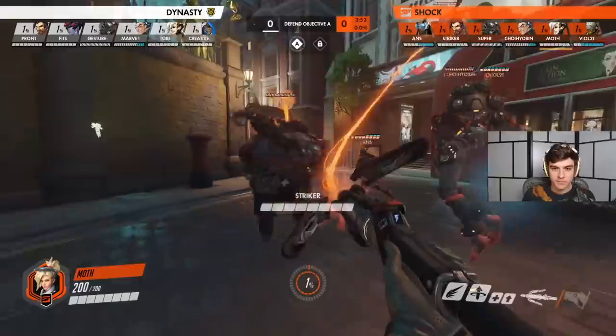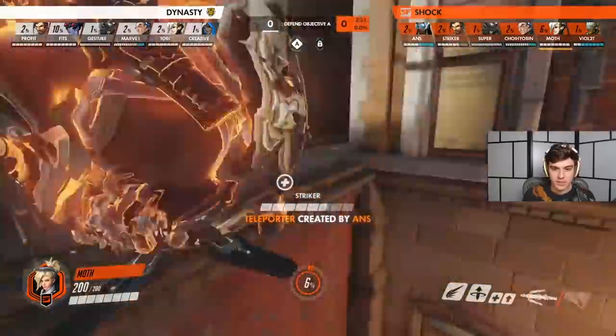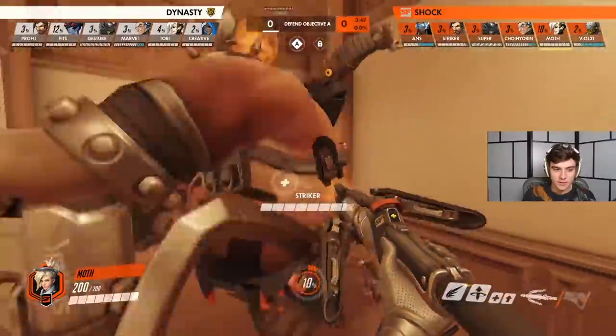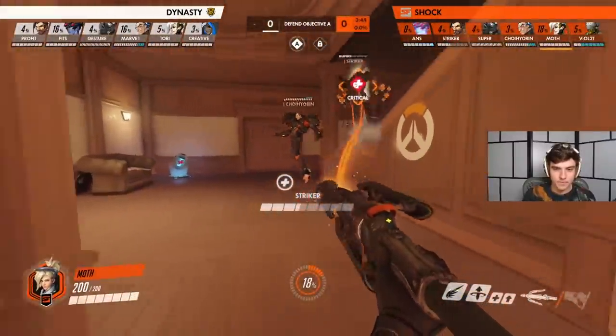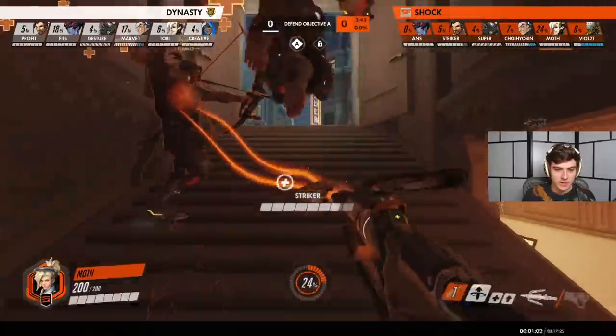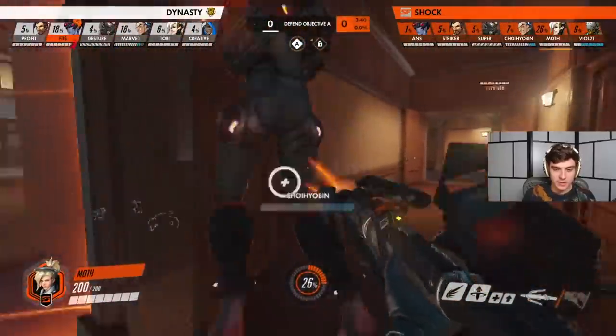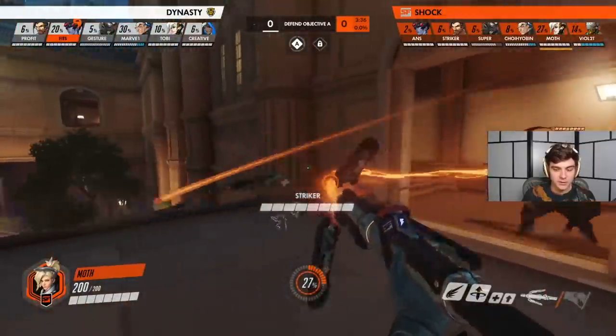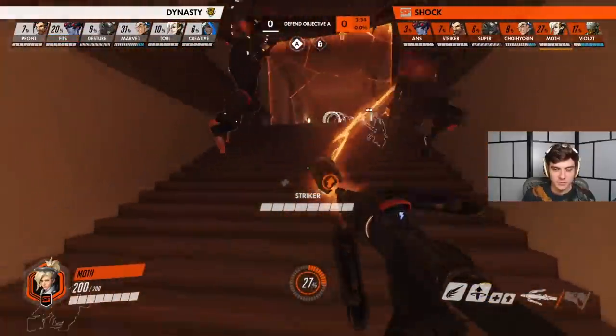Not much at the gate. Damage boost to Hanzo — makes sense. TP to the high ground and an instant drop lower. Nothing really interesting so far, just focusing Striker with the pocket. This Hanzo obviously has the highest damage potential, so you want to boost him up and get him through these chokes.